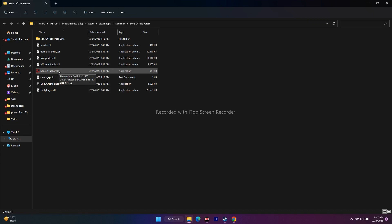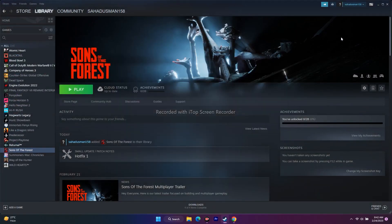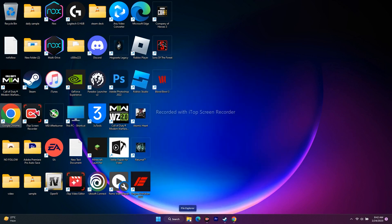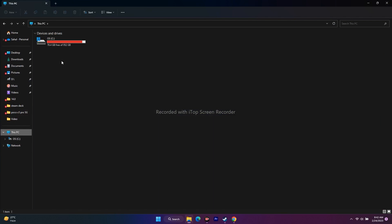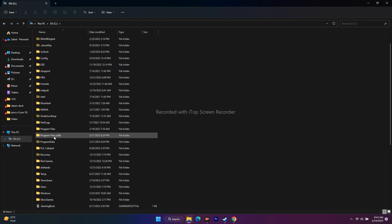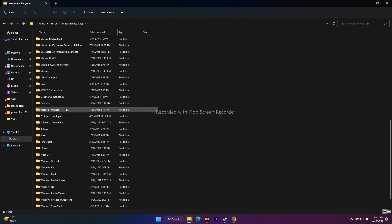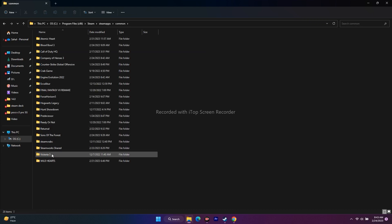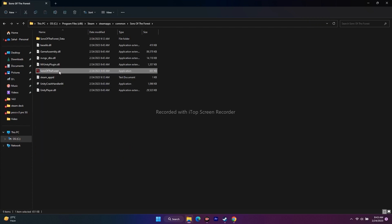Alternatively, you can navigate to the game via File Explorer. All Steam games are by default downloaded to Local Disk C. Go to Program Files (x86), scroll down to Steam, go to steamapps, then Common, and navigate to Sons of the Forest. Select the executable and try to launch the game from there.